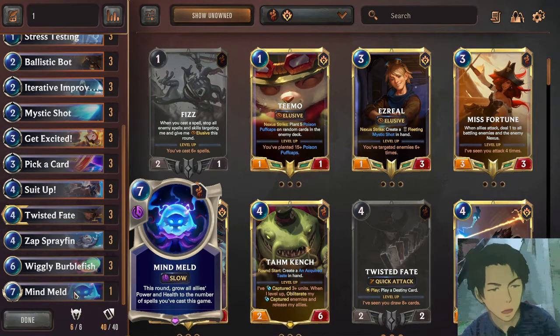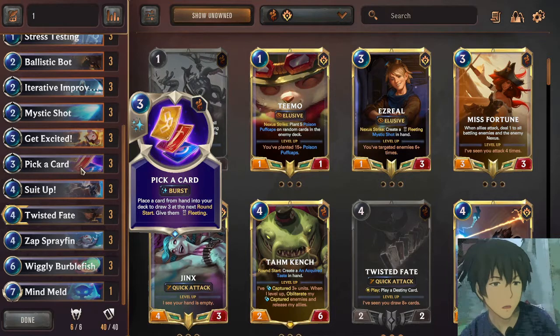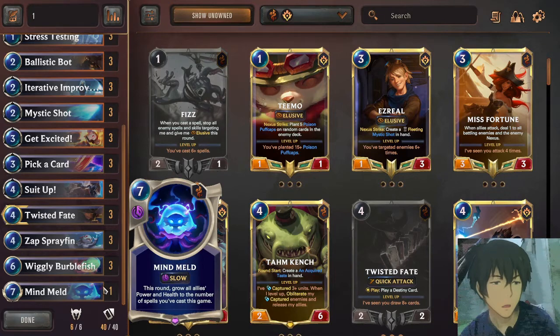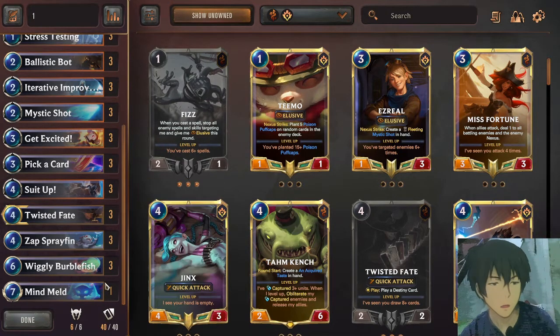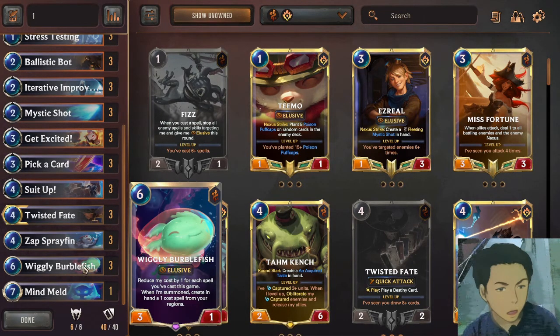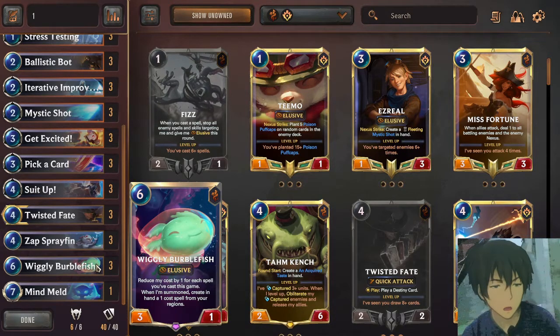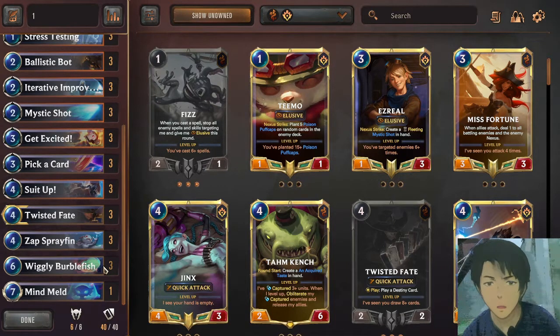There is just one Mind Meld in the deck because Mind Meld could become fleeting — technically you have five Pick a Cards in the deck, so having too much Mind Meld could just give you a fleeting Mind Meld and you can no longer use it unless you commit to Stress Testing, which is a rare case. Wiggly Burble Fish gives you one more card that is one mana from your region — possible cards are Stress Testing, Rummage, Parley, Mushroom Clouds, and Counterfeit Copies. Mushroom Clouds can also be activated in a meter, which is very strong because the opponent will have fewer cards.